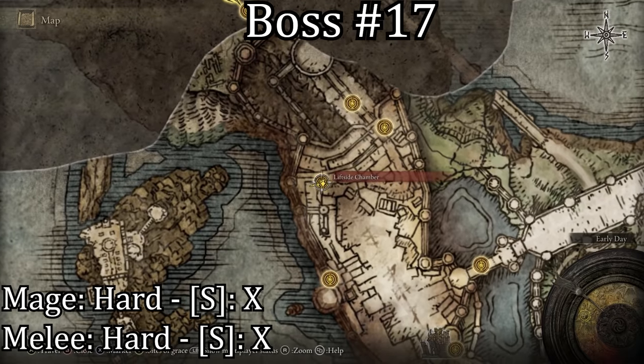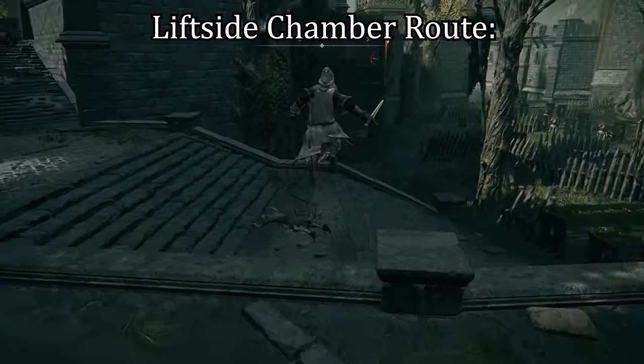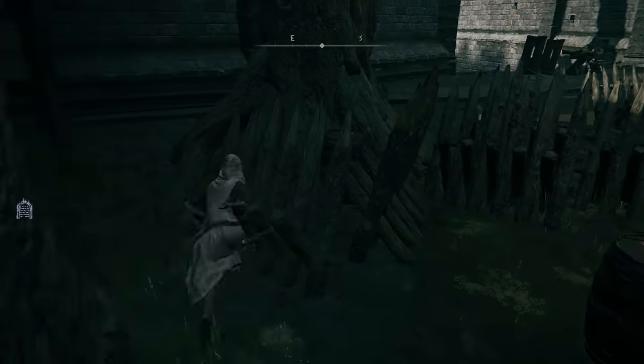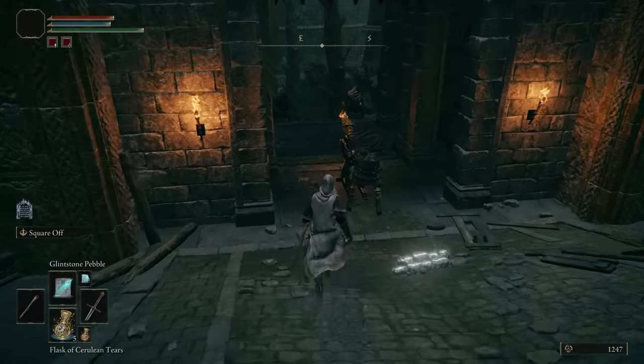The seventeenth boss, which isn't really a boss, is located in Stormhill Castle. You can reach him by going from the left side Chamber Grace or by going through the front gate past the Ballistas. This boss is only hard because it dodges a lot.